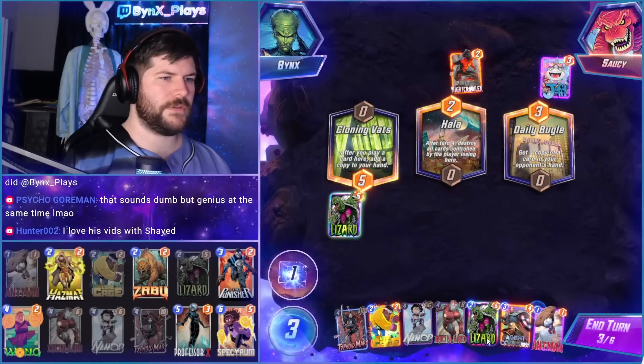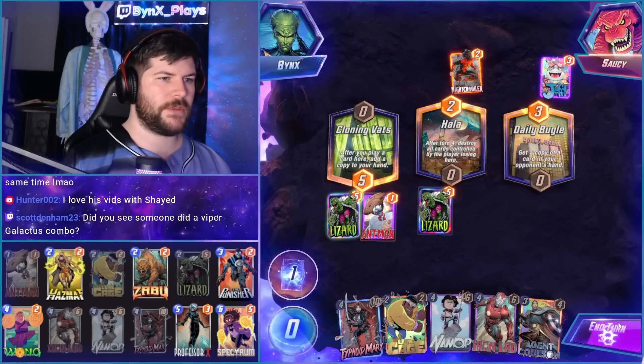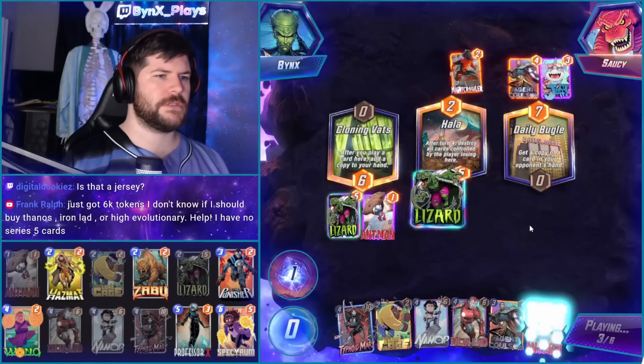This doesn't give us a draw if we do it, so we don't want to do that. Let's go Lizard middle. Let's fight them on Hala. They're probably playing the OP Stature deck. If they're not, they have Coulson. It's probably not in that deck, huh?